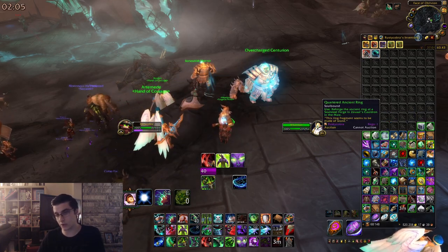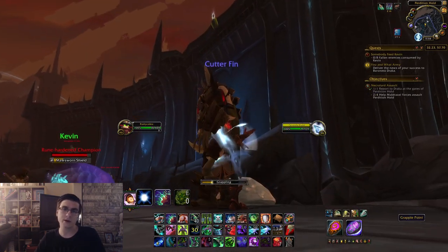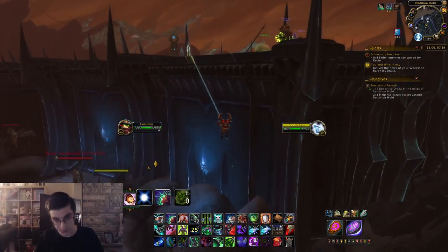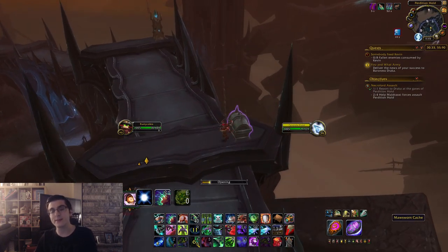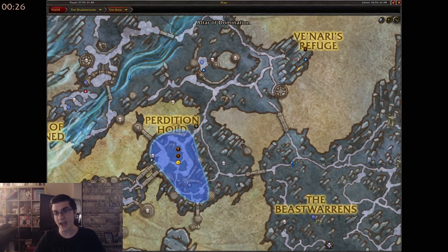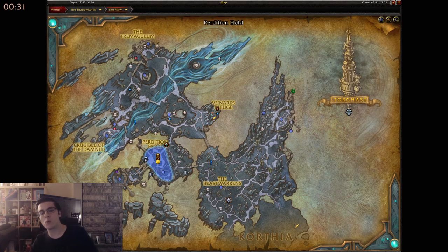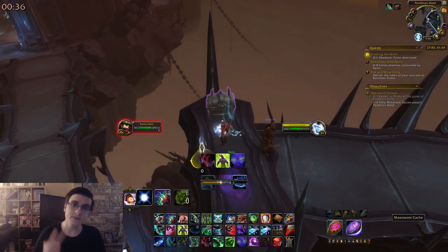You'll need to collect four Quartered Ancient Rings. You also need the grappling hook upgrade from Venari to use the grapple points, so go buy that if you don't have it. The first Quartered Ancient Ring comes from a very specific Mawsworn Cache — it is guaranteed. I'll show you which one on the map. Grapple up to the wall, loot that Mawsworn Cache, and you'll get your first Quartered Ancient Ring.